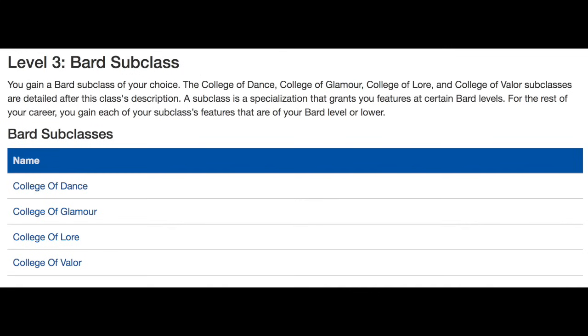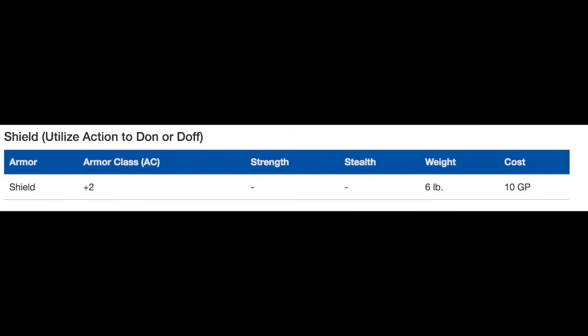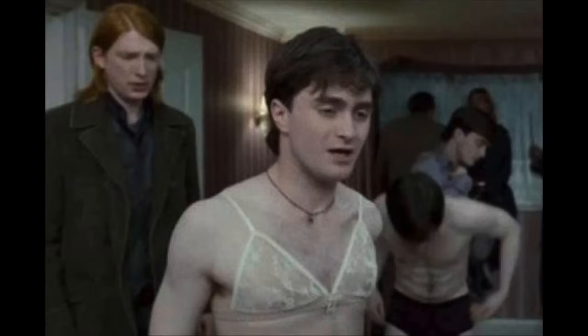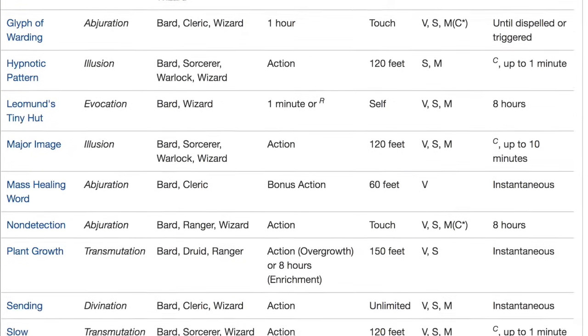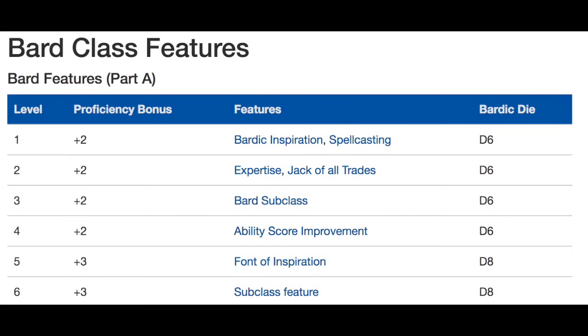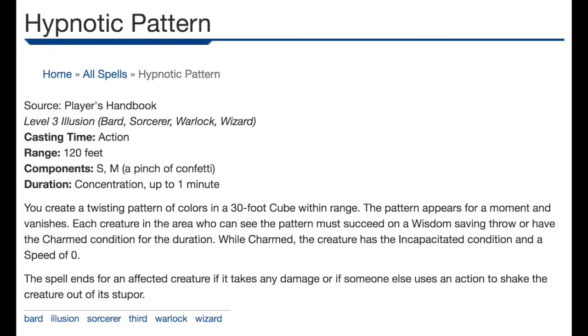We're going to take Bard for a number of levels, so let's skip to level 3. At level 3, you take your subclass: College of Valor. Valor gives us martial weapon proficiency and the ability to use shields. You also get some more functions with your Bardic Inspiration and can use a weapon as a spellcasting focus. At this point, put on medium armor, get a shield, and use a rapier. This gives us good AC and we're basically a regular Bard — casting spells, doing normal Bard stuff. As we progress to level 5, we get 3rd-level spells: take Hypnotic Pattern, Slow, Fear, or Leomund's Tiny Hut. Through levels 1 to 6, build a Bard that is an effective spellcaster in the party.